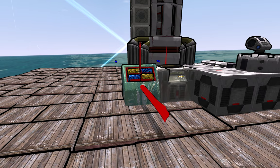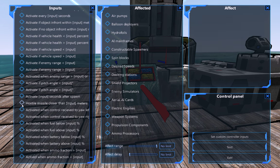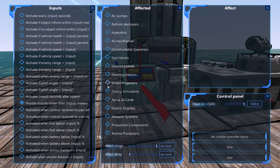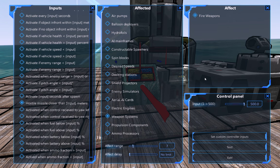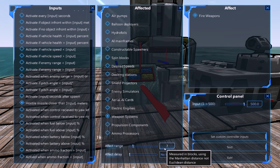The most important part — this is what makes it work — the automated control block. Place one and go down and set the condition to 'hostile missile closer than 500 meters' and set that to 500, as far as we can go. Then under weapon systems, select 'fire weapons.' Set the effect range to 'safe,' fairly close, if you don't want all your other weapon systems going off at the same time. So when a hostile missile is closer than 500 blocks, this automated control block will search within seven measured blocks around itself and fire those — in this case, the missile controller.